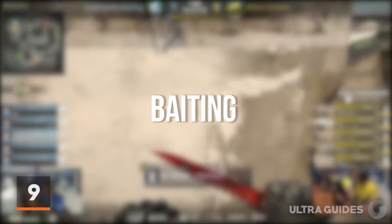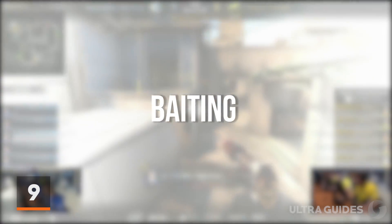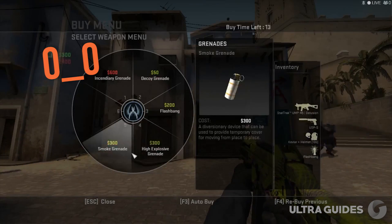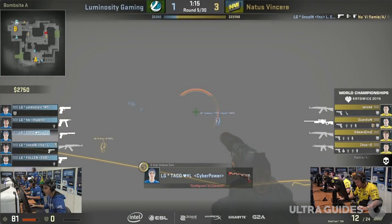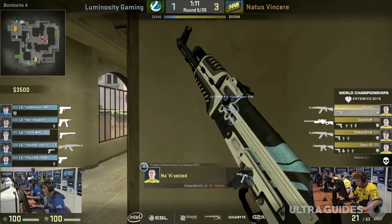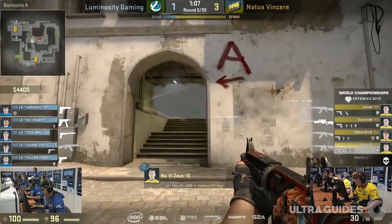Coming in at number 9, we have baiting, but in a smart way. I don't mean wait for all of your team to die and jump in there to save the day — that almost never works well. What I mean is that you can set up with a teammate in a position to allow you to have the advantage on the enemy. If your teammate is in the open and draws out the enemy, you can easily get the jump on them.